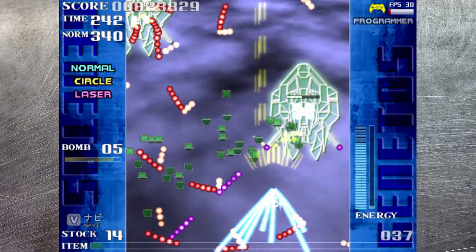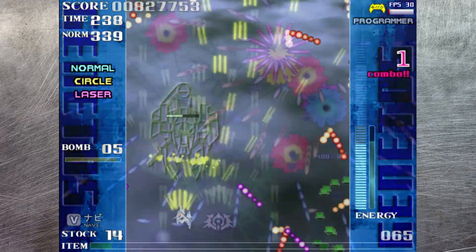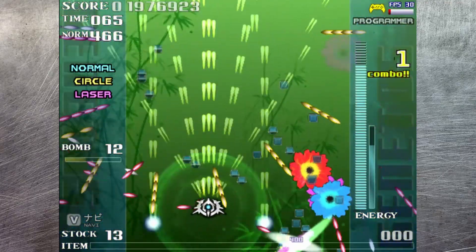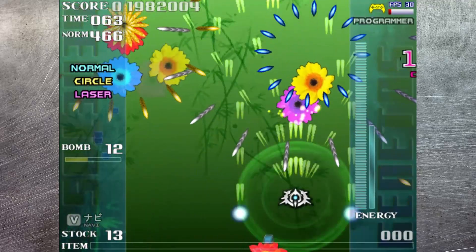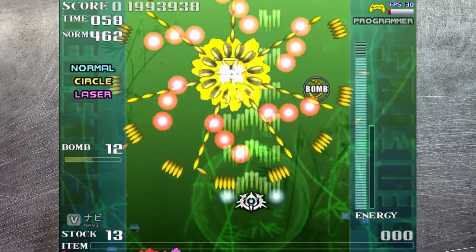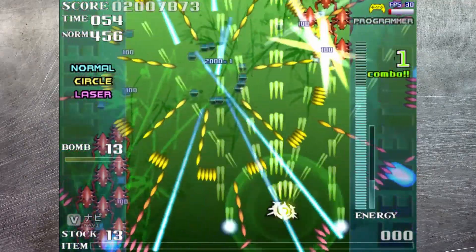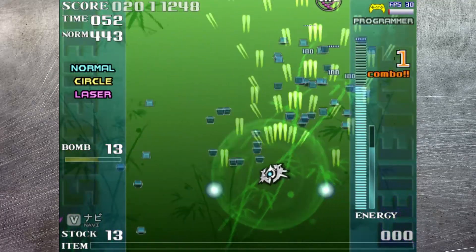At Gen 4, you'll gain a sub-weapon, as well as slowly draw power-ups in towards you when you stop firing. Finally, Gen 5 makes everything even better: more firepower, more powerful bombs, improved sub-weapons, and even the item draw you get when you stop firing is improved. On top of that, you'll also be able to reflect bullets back at enemies if you stay close to them without letting them hit you.